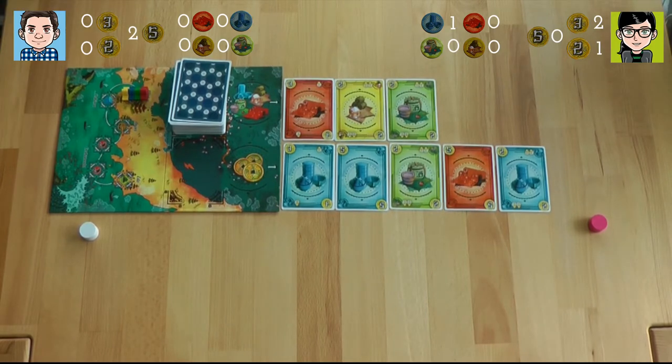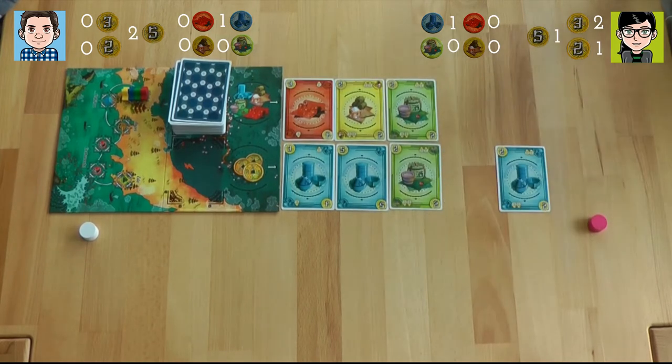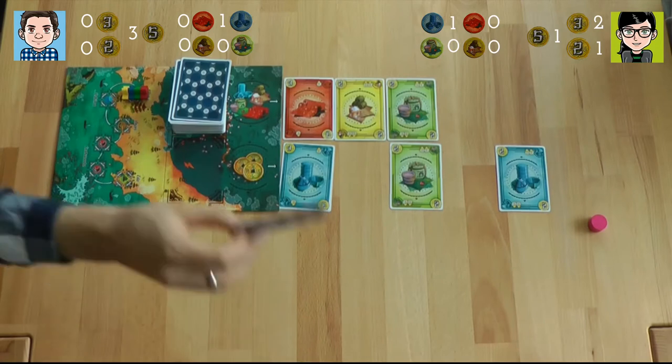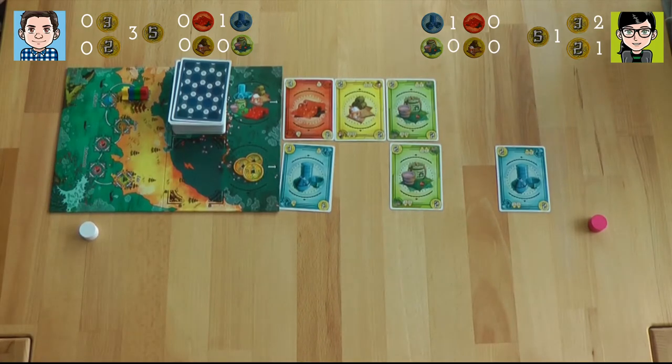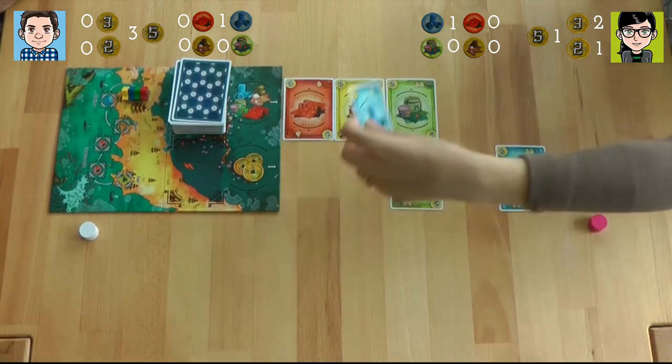I'm also going to pick a blue one. I will start by going to the market and take this red five card up into my hand. I'm going to pick the five blue. I'm going to continue adding to my hand value, so I'm going to take the blue three.